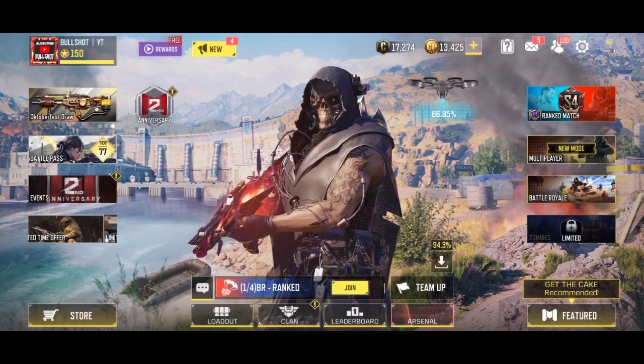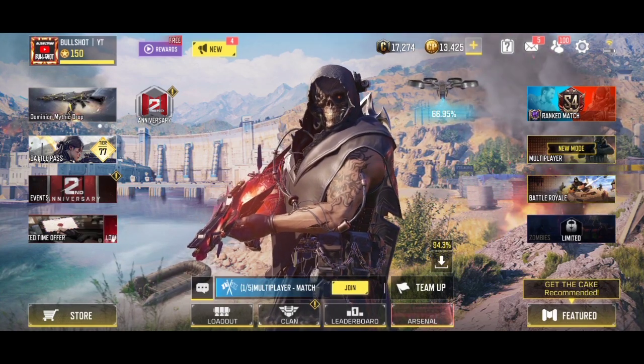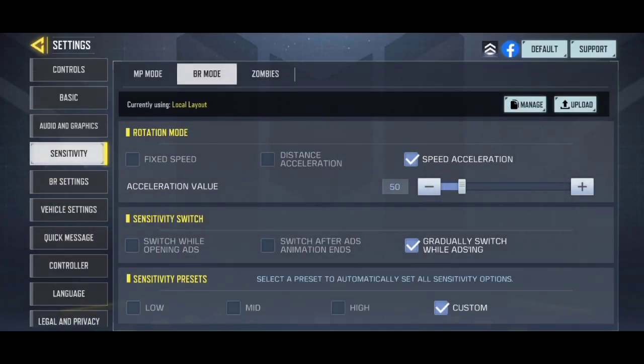As you guys have noticed, I have a moderately fast movement speed which is pretty easy to adapt, and most of the time I use the gyroscope to control the recoil of my weapons. For the Battle Royale, I use speed acceleration in the rotation mode with a value of 50. You can keep it between 50 to 60, which is by far the most user-friendly spot and works flawlessly with the maximum value of the field of view.